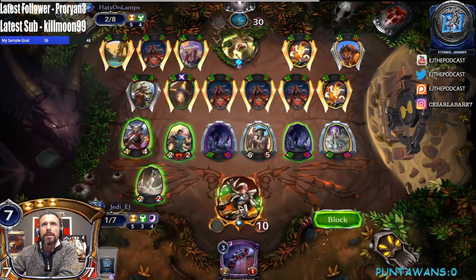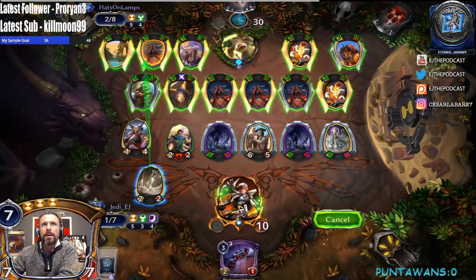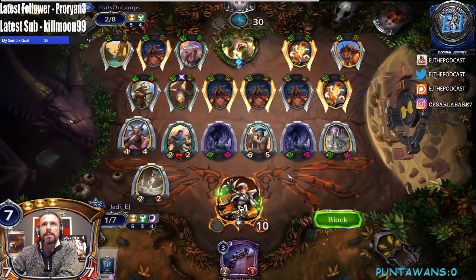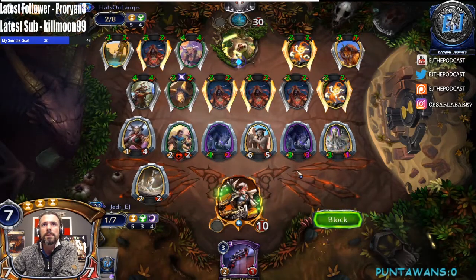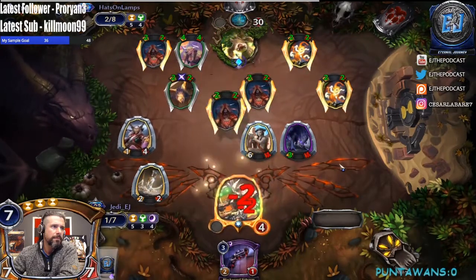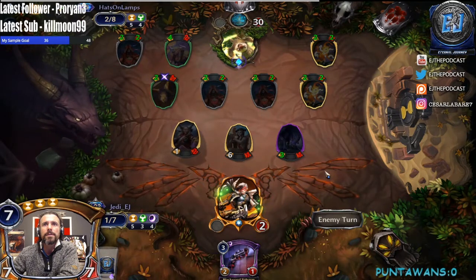I guess the three can block. I'd rather kill the Occultist than not — we need something to block. Block here, and we take — oh, we still take ten. Do we have to let that guy live? No wait, we gain two so we go to two. Yeah, I think that's our... I just didn't learn. Can we do 30 damage next turn? I don't think so.